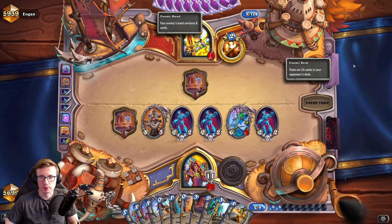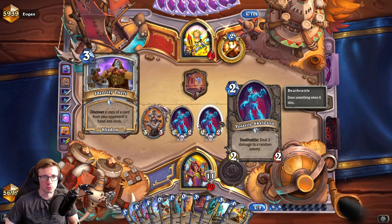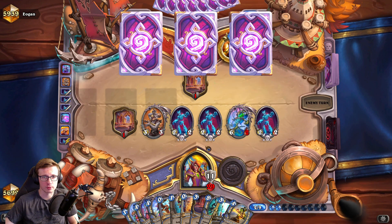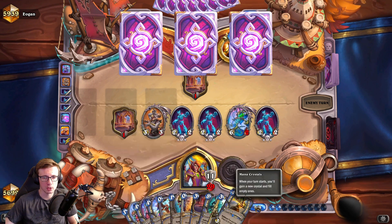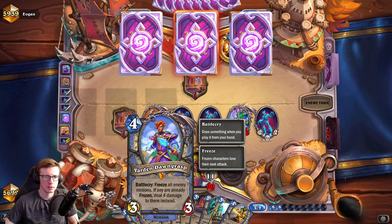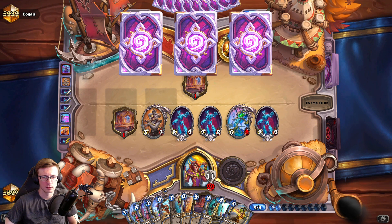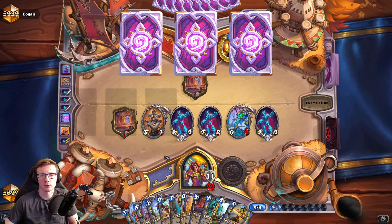We're gonna burn another card but it's gonna be some commons or rares - no big deal hopefully. He's discovering a card here. Is anything in our hand actually gonna help him? Not so much - only maybe Varden. Varden might actually be bad for us because we will not be able to push more damage.